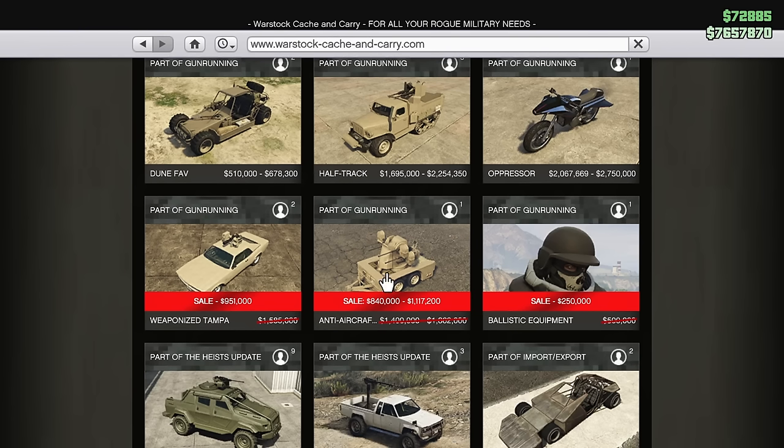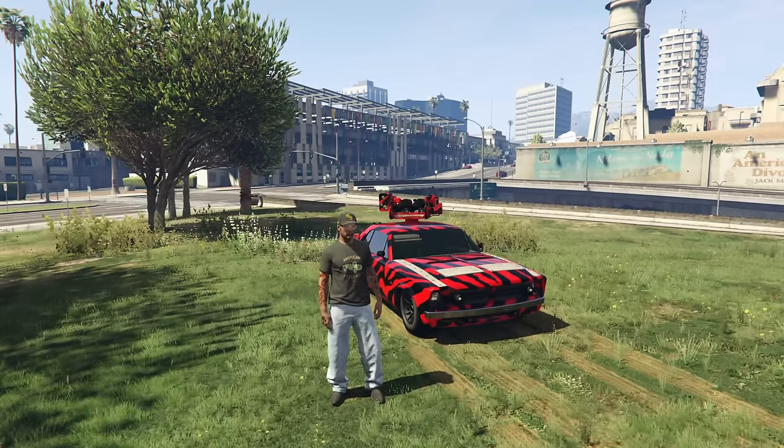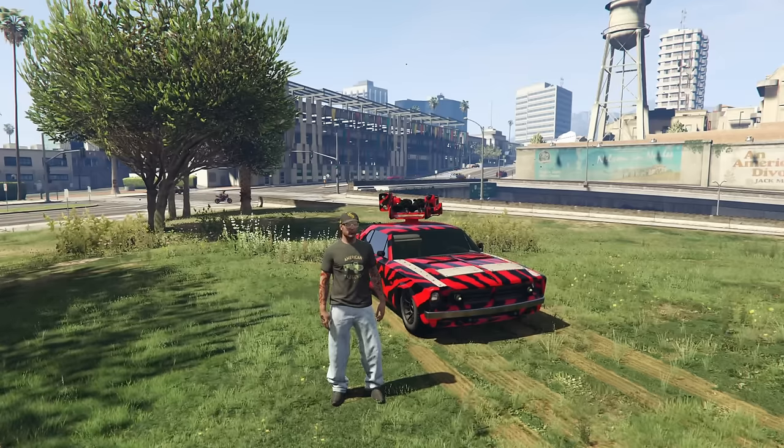Over on Warstock, the Weaponized Tampa is 40% off and the anti-aircraft trailer is also 40% off this week. Ballistic equipment has a huge 50% discount — you call it in, put it on, and you're essentially in a juggernaut suit with a minigun, which is pretty cool. The anti-aircraft trailer can be towed behind vehicles like the Nightshark or the Insurgent Pickup Custom — basically anything with a trailer hitch — and it can put out a ton of damage.